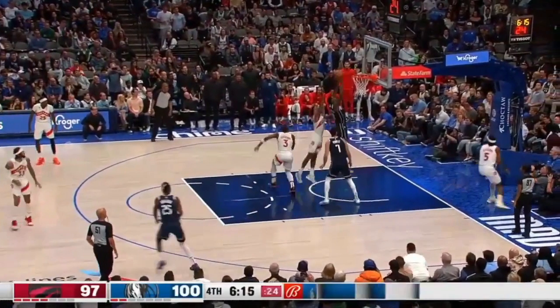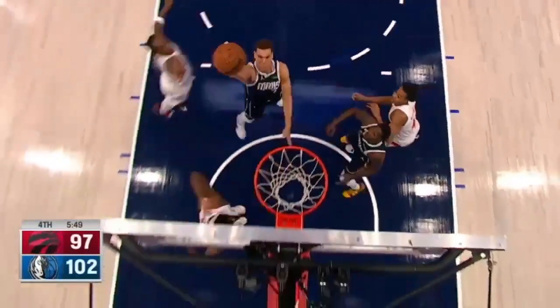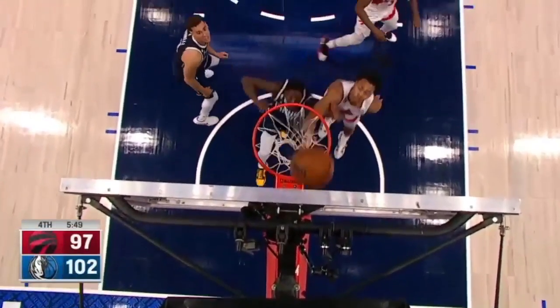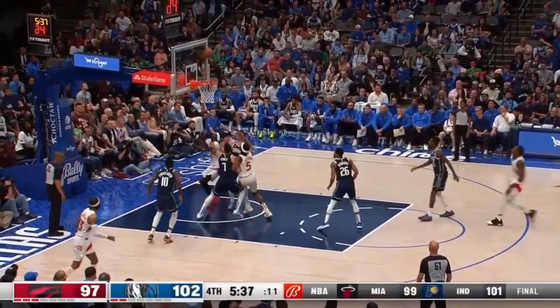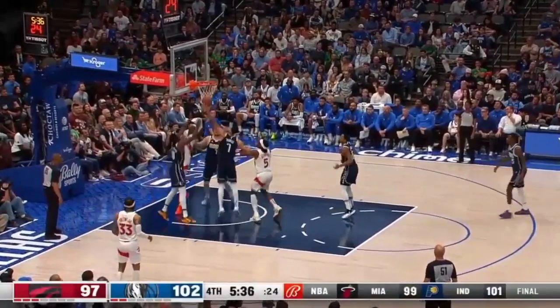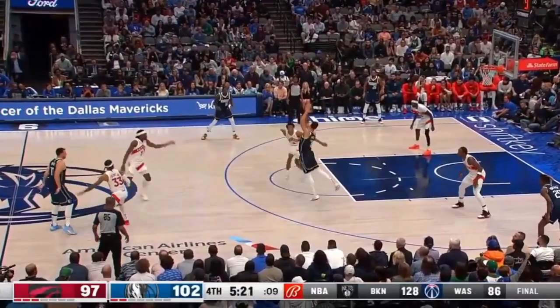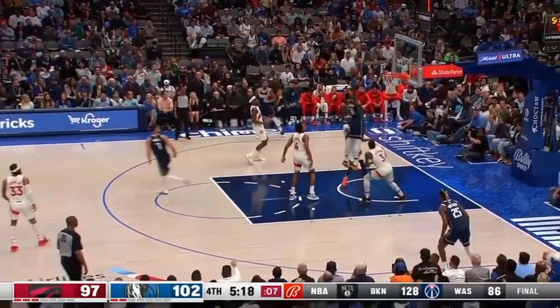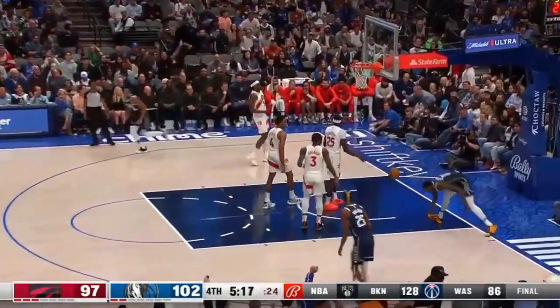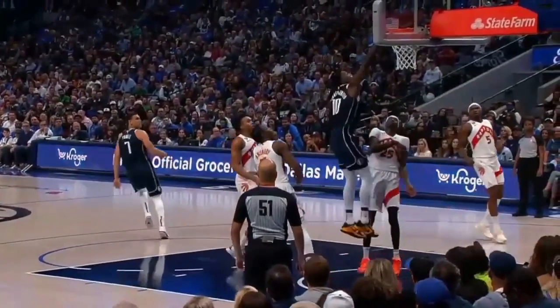But then Dwight Powell misses the layup and it's tapped in by Dorian Finney-Smith. Then OG takes a mid-range on the elbow and misses, Boucher taps the ball alive but loses it, and Luka finds Dwight Powell who drops it off to Finney-Smith for a dunk. Now it's a seven-point ball game after the Raptors had no defensive communication.